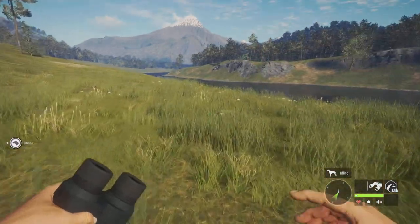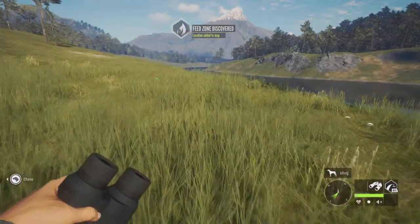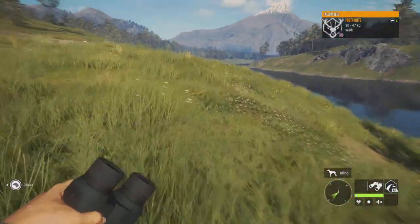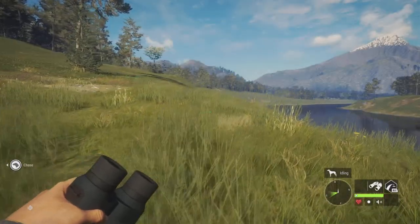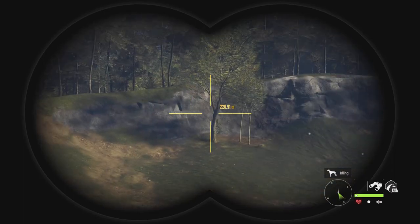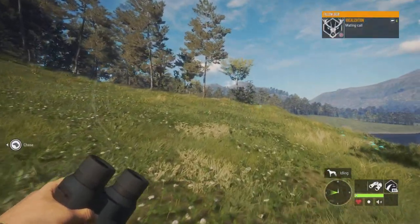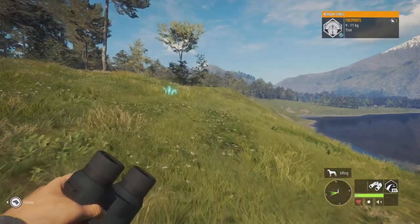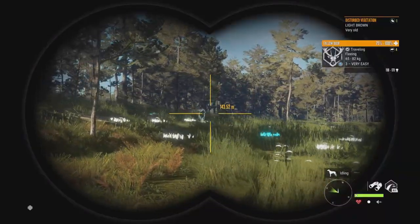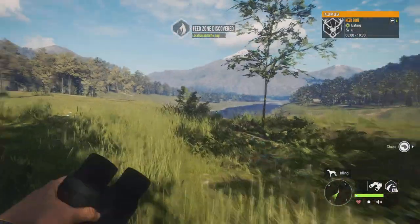Here we have some feed zones — where I spawned they didn't spawn in, but we have feed zones right here for fallow deer feeding out in the open. Pretty interesting, definitely not bad. Those are all females. Maybe there'll be something up over this little hill. There goes some fallow deer males — not bad. Two feed zones right here. If you were running on the other side of the river you could see them easier.